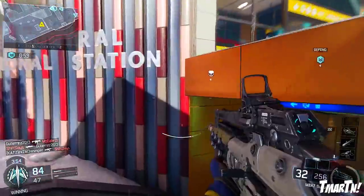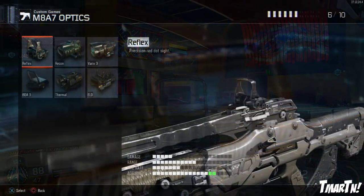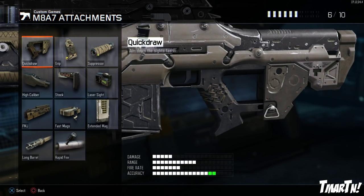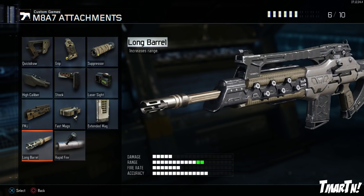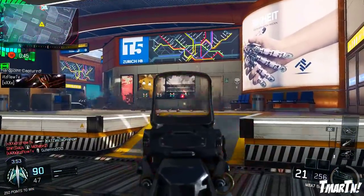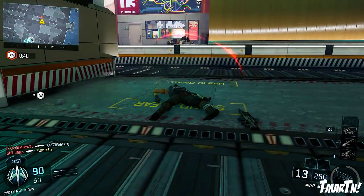Moving on to the final part — what do I like on this weapon? My class setup suggestions: of course, any type of sight — reflex sight or ELO sight, both work. Quick draw is fantastic for being able to aim down sight quickly and get your shots on target; this isn't really a spray weapon, so aim down sight as much as you can. Stock is also very good for moving around and strafing while aiming down sight. And finally, long barrel is a fantastic way to increase that four-shot kill range so you can get more one-burst kills. I run all of those attachments together: some sort of optic, quick draw, stock, and long barrel — that's my big tip for you guys.